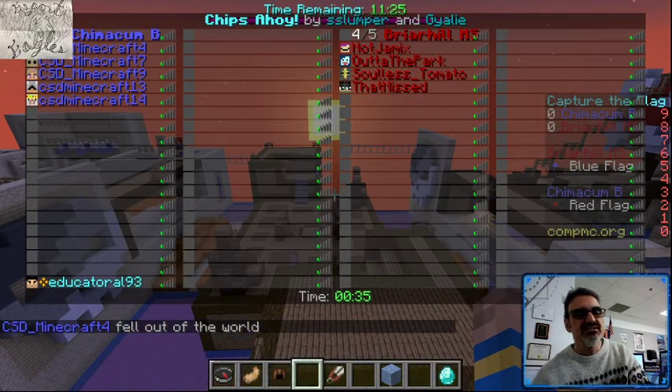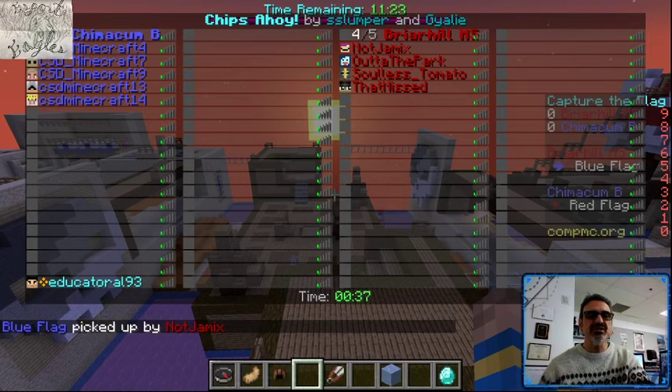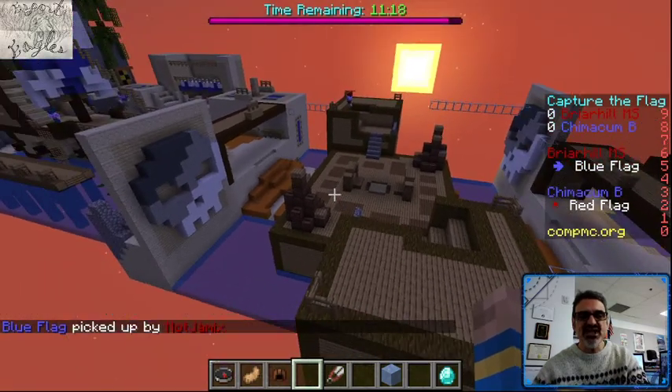We've got Chimicum 4 is Evelyn, Chimicum 7 is Rosie, Chimicum 9 is Aiden the team captain, 13 is Deacon, and 14 is Jackson.